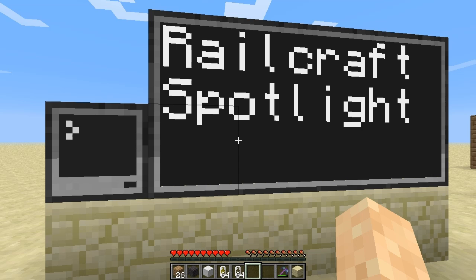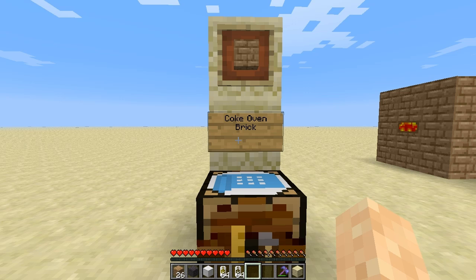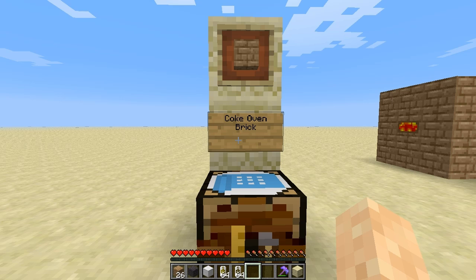The first thing you're going to want to do when you get started in Railcraft is go ahead and start collecting some resources needed for making Coke Ovens. You're going to need quite a few of these in your world just because it takes a very long time to produce the resources needed for creating rails and stuff.